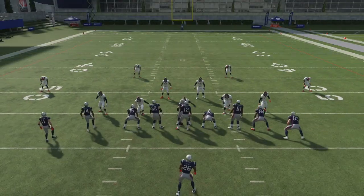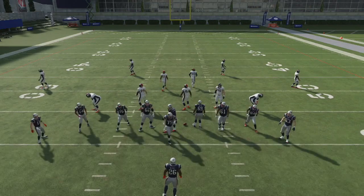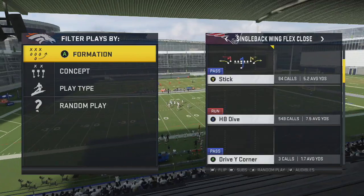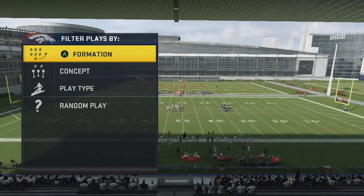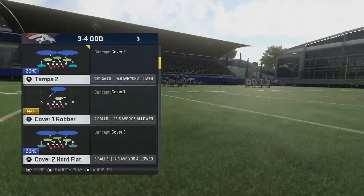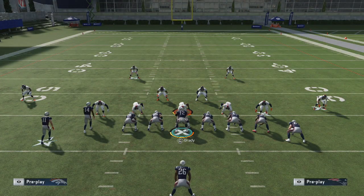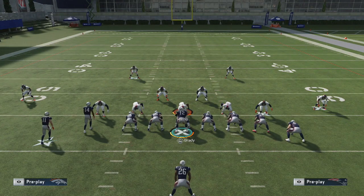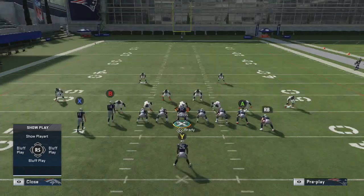The great thing about this formation is they can't blitz you too heavily because of the run threat, which makes passing the ball super easy. In Wing Flex Close, when they have to worry about the dive and stretch — powerful runs — that just opens up everything. You're going to see a lot of base Cover 2 and Cover 4, and not too many people trying to blitz heavily because they know the run game will beat that. Because of that, our reads are pretty easy when we look to pass the ball.